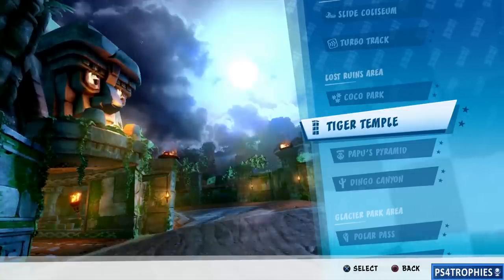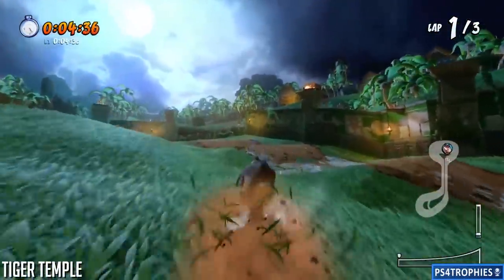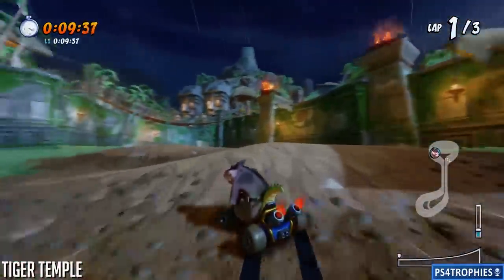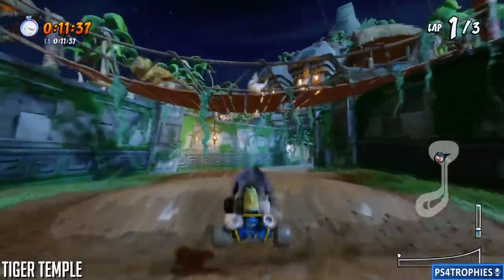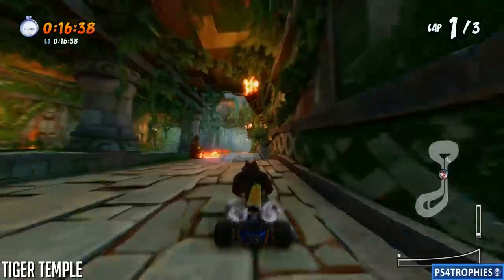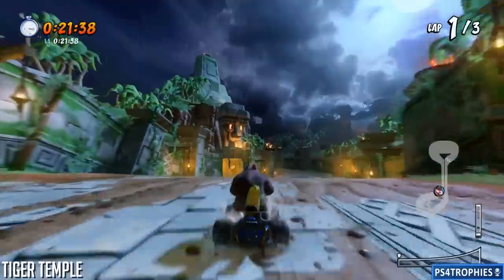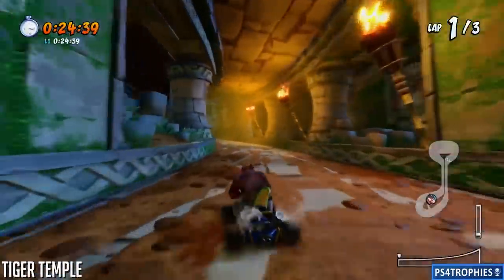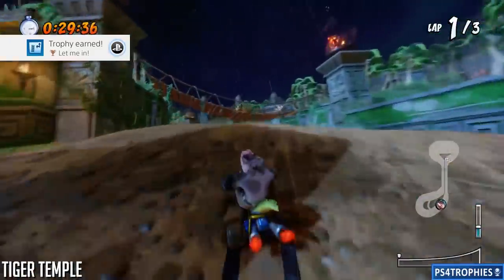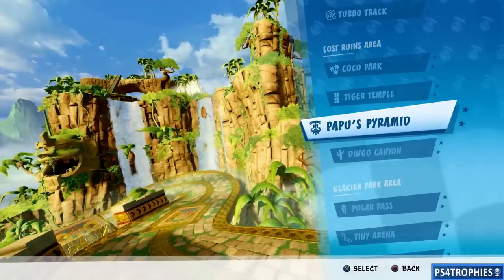Next up is Tiger Temple. This one's different depending on whether you're playing time trial or a normal race. In time trials, this opening is available to you. If you're playing a race, you need to shoot this opening — there's going to be a big stone block blocking it, so you'll have to use a beaker, a rolling bomb, the shield blasted forward, or the mask. You'll see it to the left-hand side.